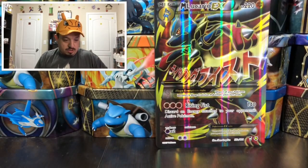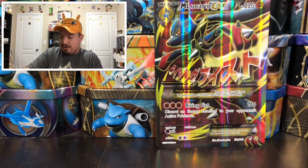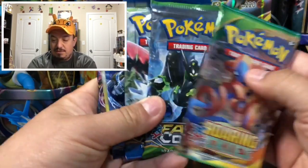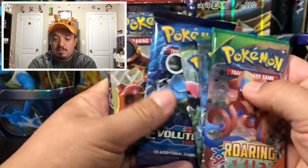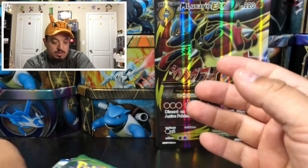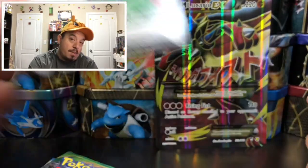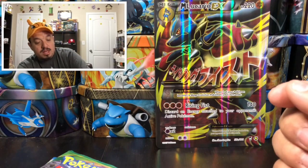I don't play the game, so you know how it goes. We have eight booster packs: Roaring Skies, Fates Collide, Breakpoint, Evolutions, Steam Siege, Breakthrough, Primal Clash, and Ancient Origins. There's also a TCG code card and this one I'm actually going to give away on my Instagram, so go follow me over there — I post code cards for bigger boxes all the time.